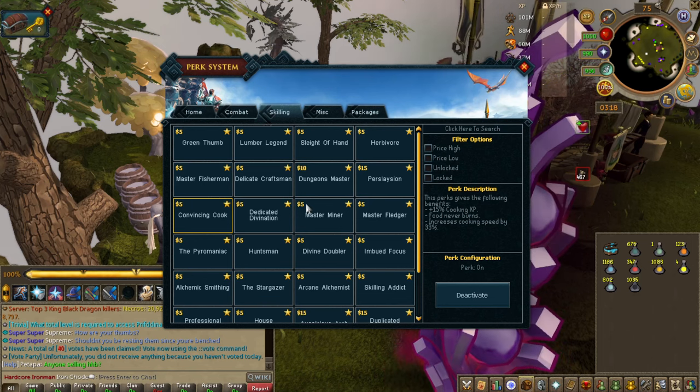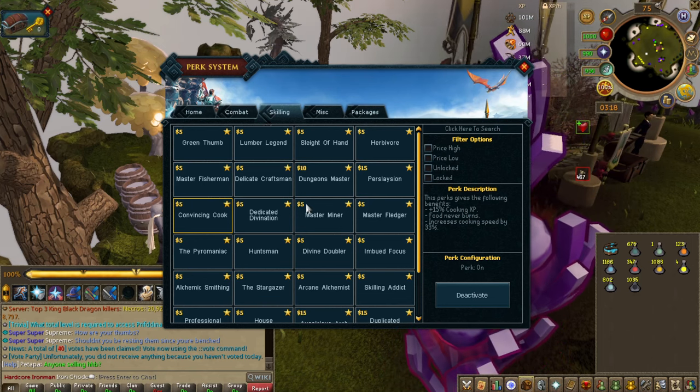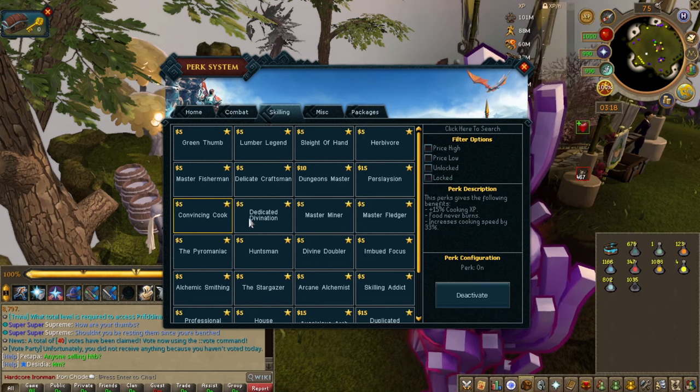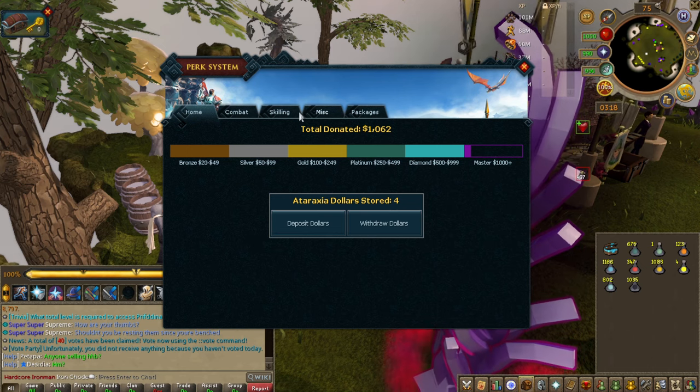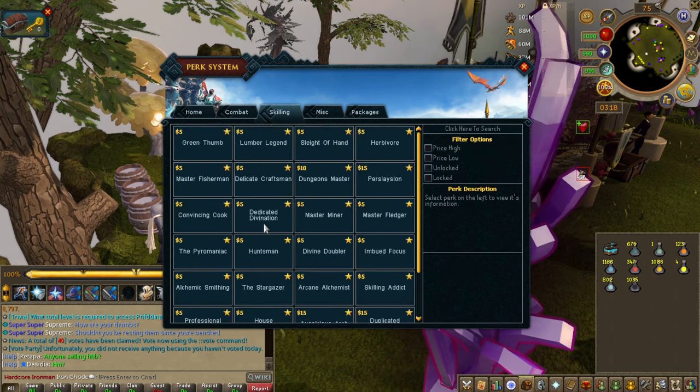I personally love AFK, so cooking speed is like taking away from my AFK time. You can really just get this for the donor rank difference, but I wouldn't prioritize it.